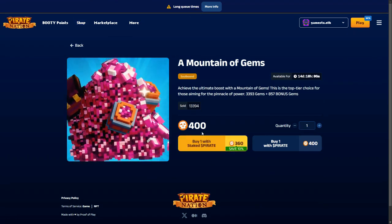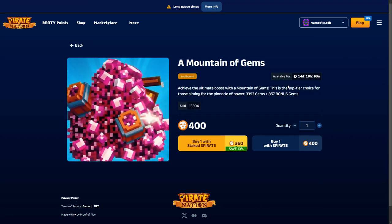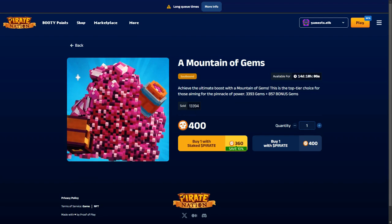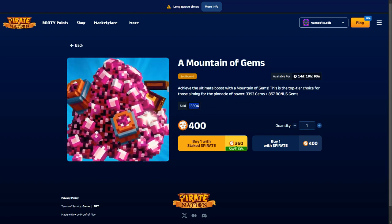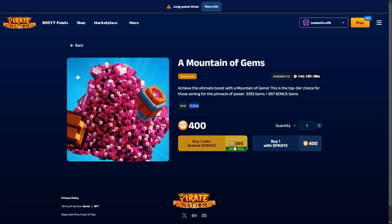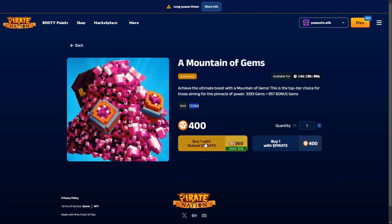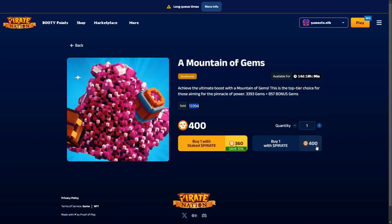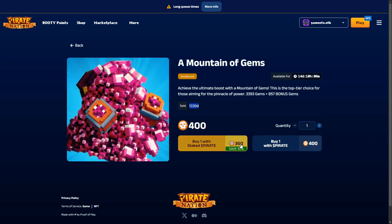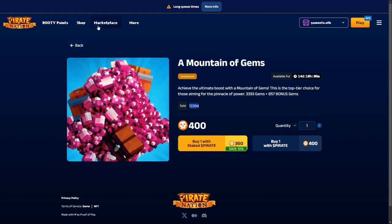A mountain of gems gives you 4,000 gems plus some bonus gems - they change this all the time. They've sold 13,000 of them at 400 pirate tokens each. I can buy one with my staked pirate and actually save 10%, so I only pay 360 pirate tokens instead of 400. This encourages everyone to stake their pirate token because you get a discount and you're earning points for another system as well.